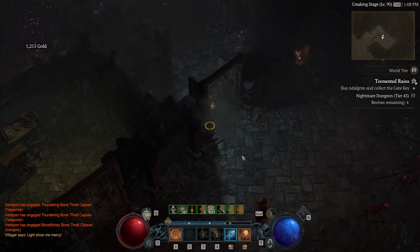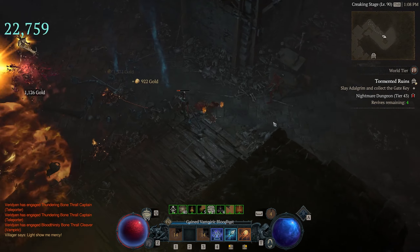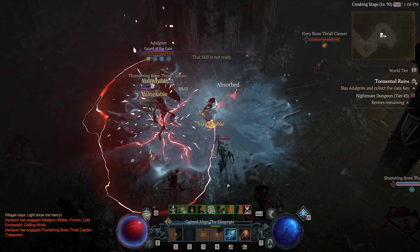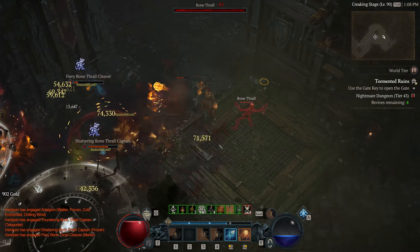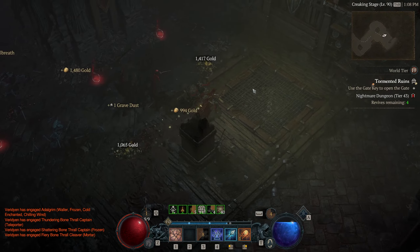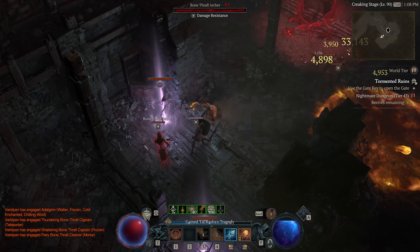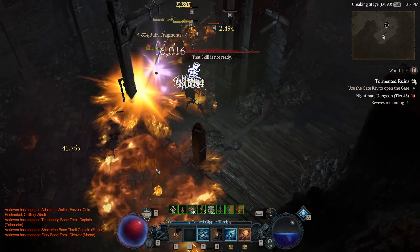One of the most beloved systems that existed in previous Diablos, specifically Diablo 2, was a trading system where you could actually find gear. This thing exists in Path of Exile as well — you can go and find specific resources, materials, or gear that fits your character. And while there have been many attempts to make this system work for Diablo 4, there's finally one that actually works really well. So that's what we're talking about today: Diablo.trade.